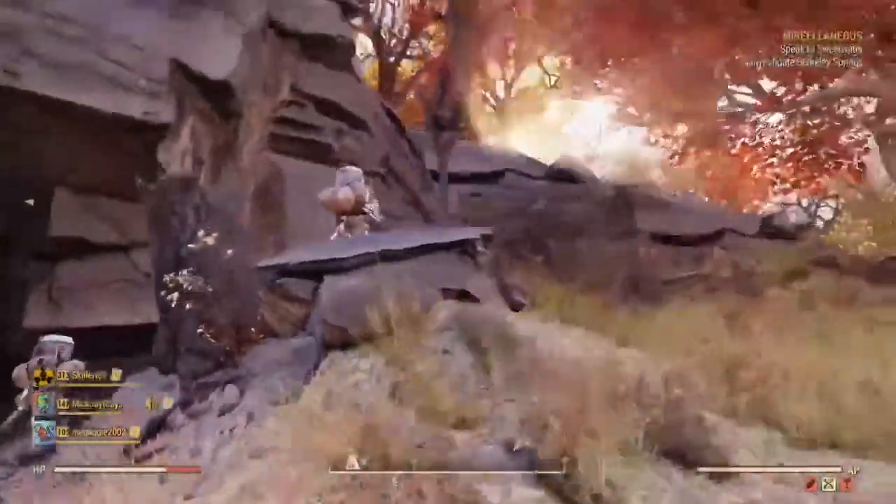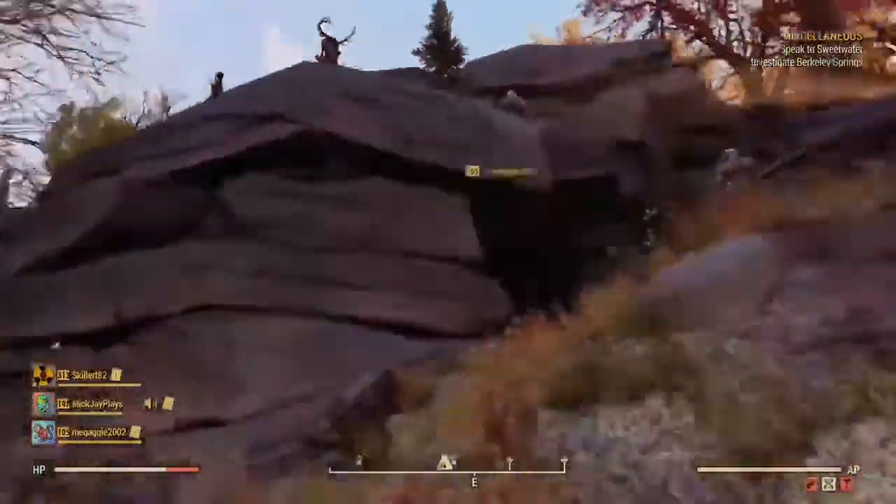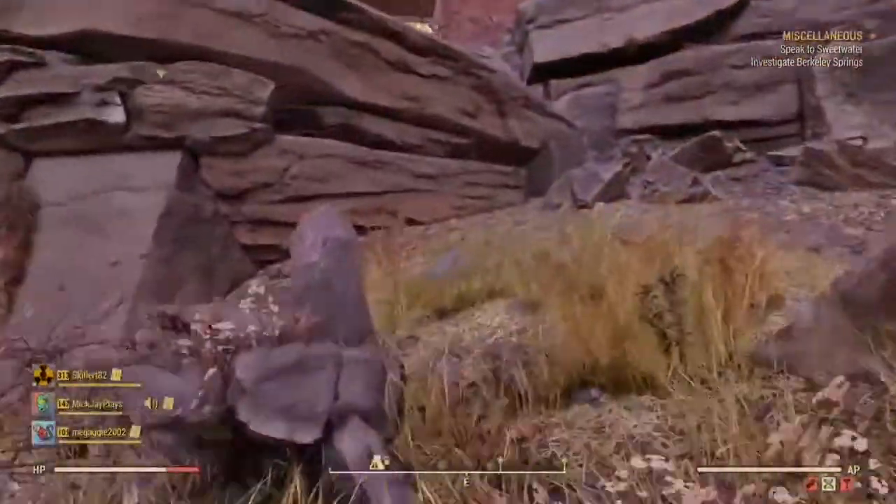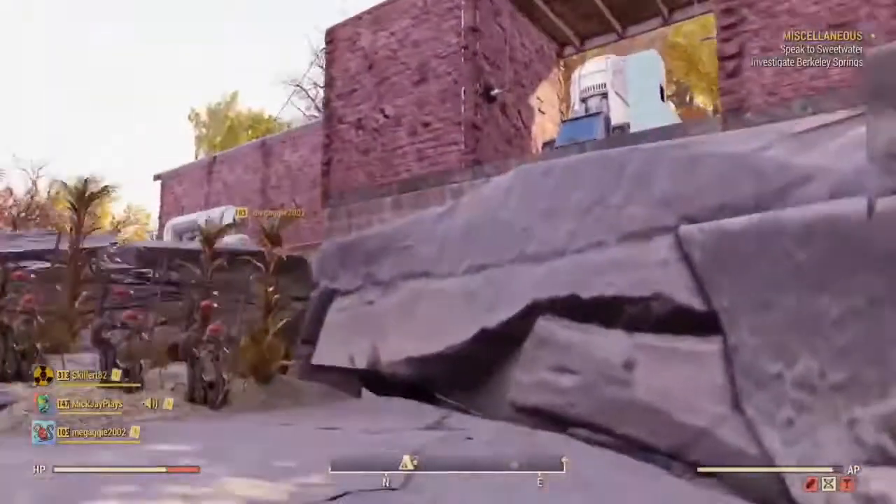In the entrance you've got all the camp stuff that you need. And outside we've got a couple of turrets and some more of the little icons up around here. So that's my clinic camp.